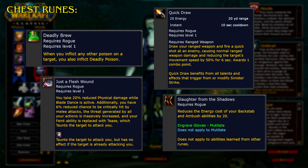Quick Draw. Draw your ranged weapon and fire a quick shot at an enemy, causing normal ranged weapon damage and reducing the target's movement speed by 50% for 6 seconds. Awards 1 combo point. Quick Draw benefits from all talents and effects that trigger from or modify Sinister Strike.